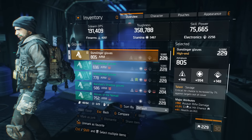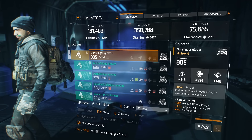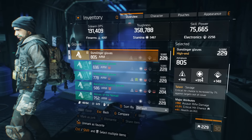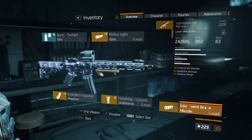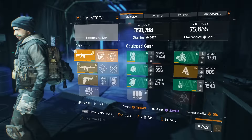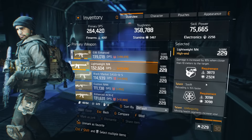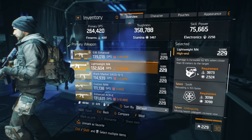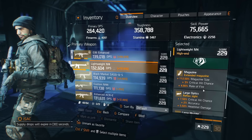I got the major attributes rolled into assault rifle damage, but I used my rerolls onto this one to get the crit chance — I'd suggest doing that as well. This one's rolled into stamina. Now onto the weapons. Let's check out this lightweight M4 — it's pretty decent. Let's look at my talents: I have responsive, swift, unforgiving, vicious, brutal, and fierce.